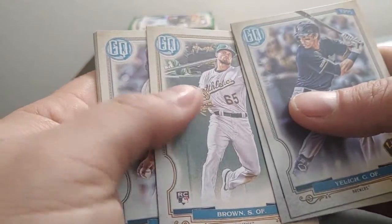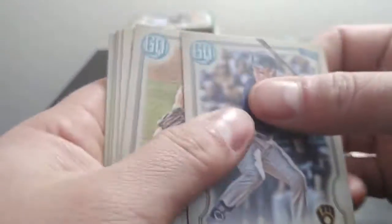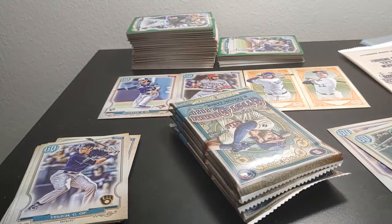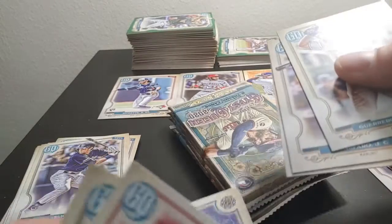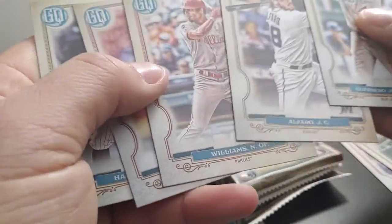Yelich, Means, Seth Brown, Colomay, Lugo, and Mitch Haniger. No bazooka backs, no logo swaps, and Seth Brown's your one rookie. Vlad Guerrero Jr., Alfaro, Nick Williams, A-Strength Tarot of the Diamond, Yelich, Sonny Gray, Garrett Hampson. No bazooka backs, no logo swaps, no rookie cards.